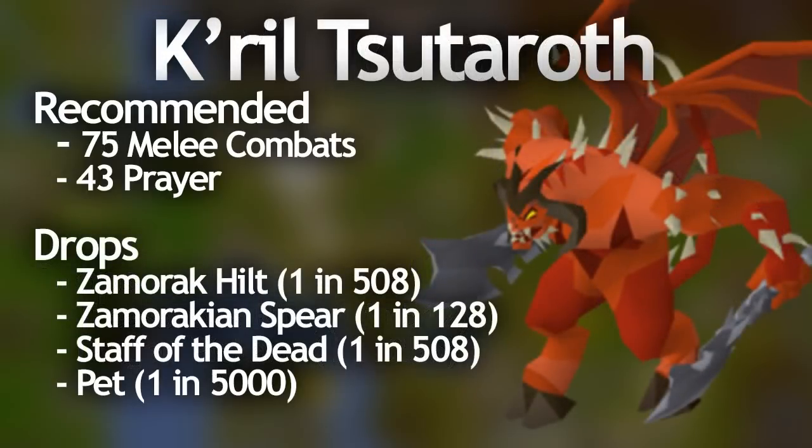The Zamorak God Wars boss, Kril Tsutsaroth, is quite easy to kill with a good team, but his prayer-draining special attack makes him pretty hard and more annoying than Bandos. There are quite a few roles you can take when killing the Zamorak boss and each is most effectively done with at least 70 in all combat stats. He can drop the Staff of the Dead, the Zamorakian Spear, the Zamorak Hilt, and the pet at 1 in 5000. Sadly all the Zamorak drops are under 10 mil so he's rarely killed for money.